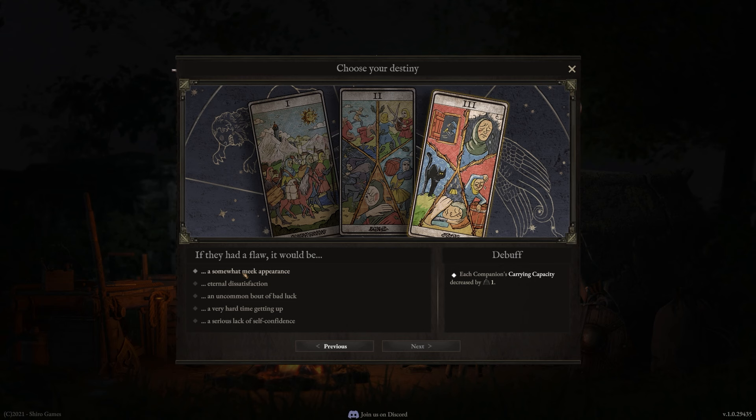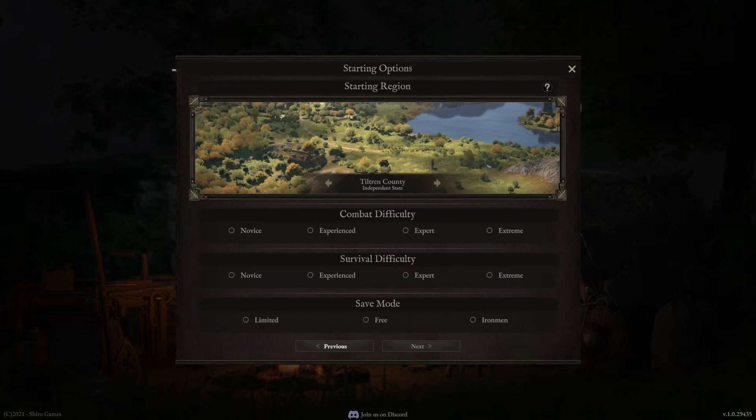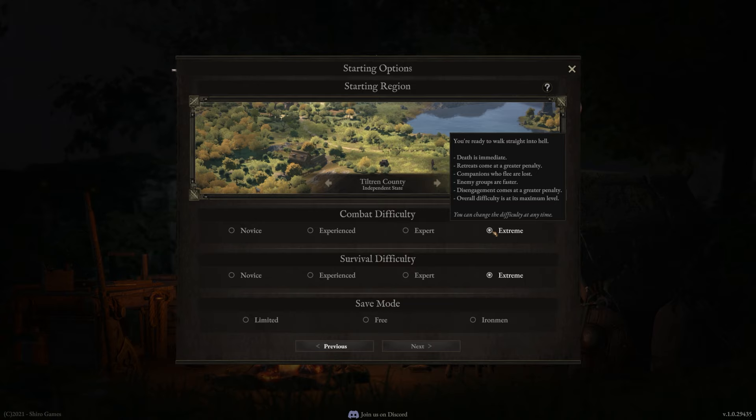For adaptive or region-locked exploration — this is really up to you. I personally like to free roam and have a more dynamic experience. Region locked is a little limiting. You want to keep the starter region as Tiltran County because it's in the center of the map and gives you quick access to pretty much all the other biomes. We're going to put combat and survival difficulty on extreme, so now we're ready to walk straight into hell.